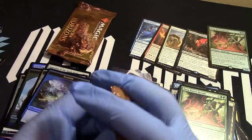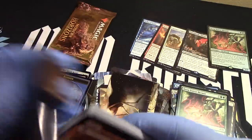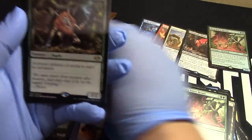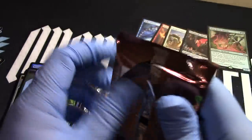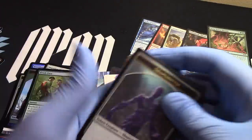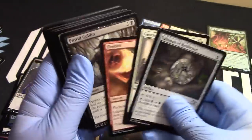Two more packs remaining. Goblin. Forest. Collector Ophie — yay, Ophie! Last pack. Who calls them mythos? I do not. Shapeshifter. Swamp. And we got our Fallen Shinobi. But you know, hey — that's awesome still. I think this is a great box.